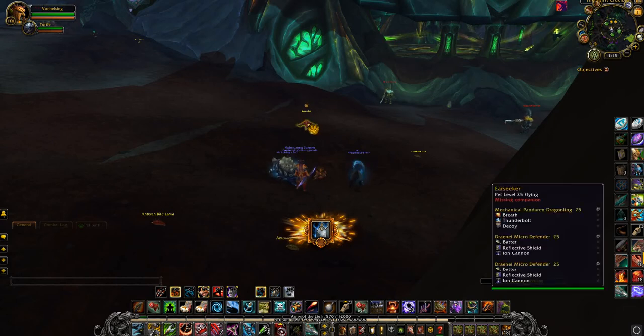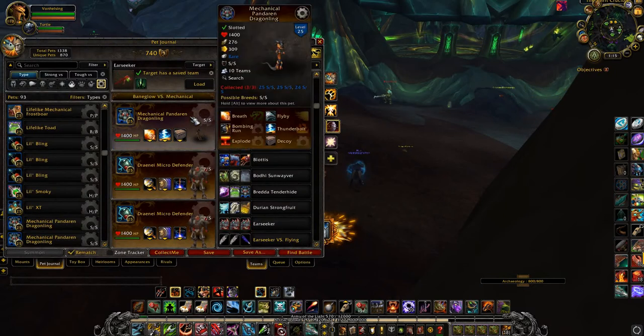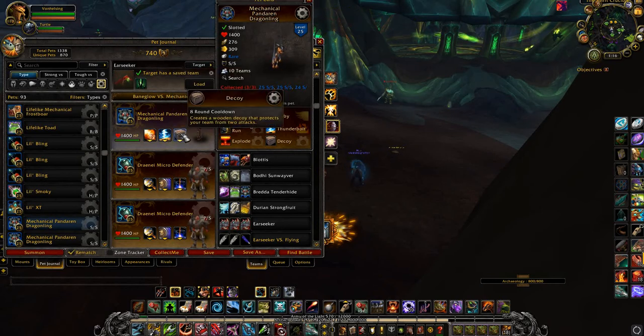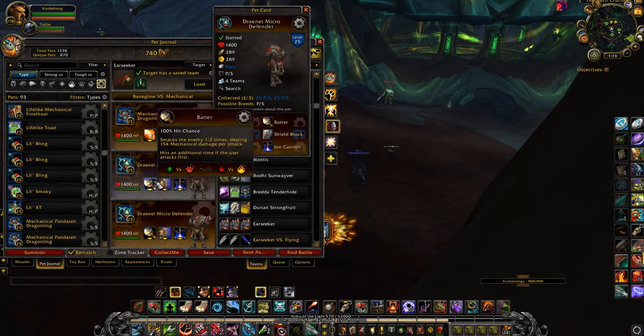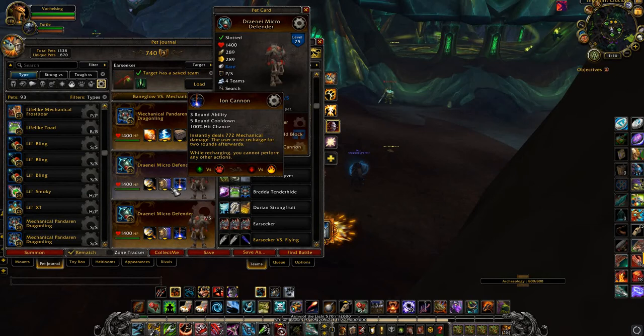We're back here with the Ear Seeker, and this time we're going to try to take him down with a team of Mechanical pets. My first pet up is Mechanical Pandaren Dragonling with Breath, Thunderbolt, and Decoy. Remember, he's probably going to die right off the bat. Second is a set of Twins, the Adrenair Micro Defenders — a team I've used before — with Batter, Reflective Shield, and Ion Cannon.